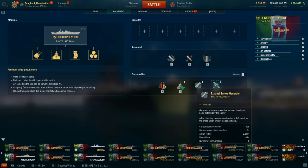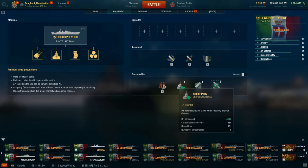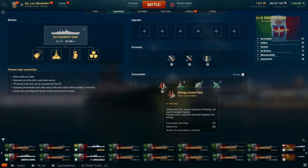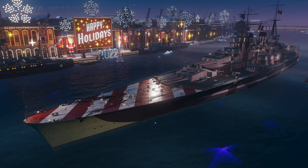For her gimmicks, she has exhaust smoke — a big difference from the Marco Polo, which doesn't have this consumable. The Giuseppe Verdi does, just like the tech line Italian battleships, and it can be a very useful tool. You have a choice of fighter or spotter; personally I'd take spotter because of the 19.1 kilometer main battery range. She gets a repair party repairing 345 HP per second, active for 28 seconds, reloads in 80 seconds, and you get 4 base. Damage control is active for 15 seconds — reloads in 40 seconds.